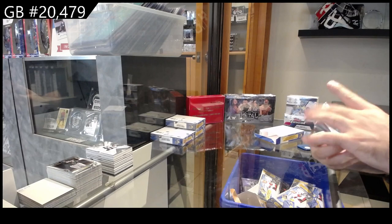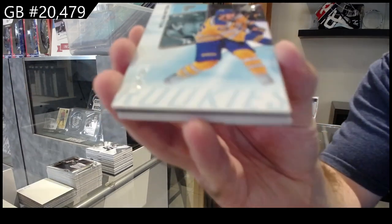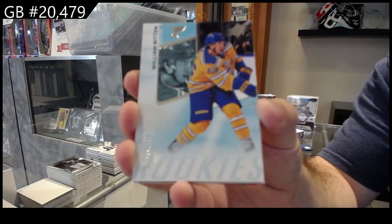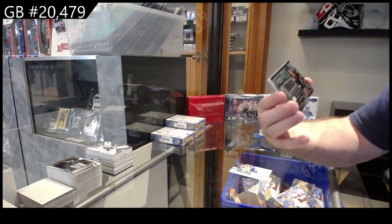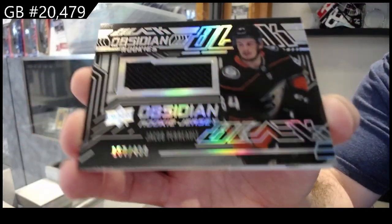We've got number to 299 Bittner for the Blues, Obsidian rookie jersey to 49 of Perot for the Ducks.